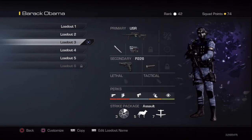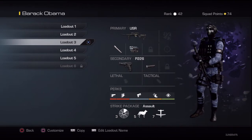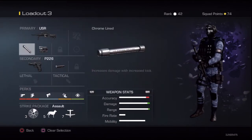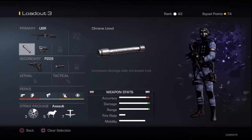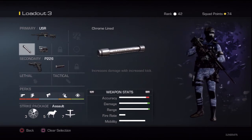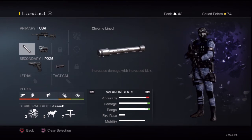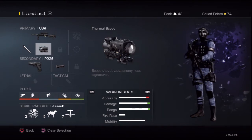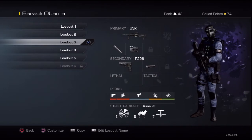This is my Search and Rescue sniper class. I don't really snipe any other time except occasionally in Search and Rescue on good maps like Prison Break — that's a really good map to snipe on, and maybe Octane too. I use the chrome-lined barrel, which is really nice — you don't get any hit markers at all. I'm also trying to get the 850 one-shot ghillie suit. The thermal scope is absolutely amazing on this game. If you're not using thermal, you're missing out.